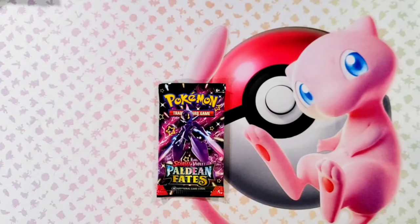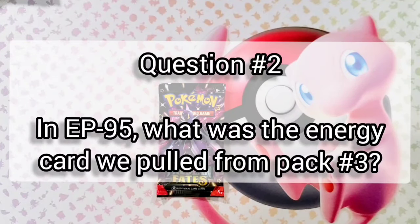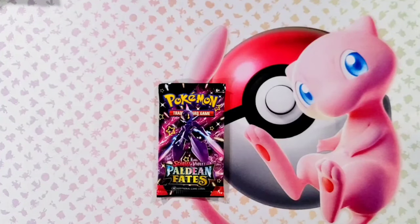If you're new to our channel, our opening theme song is an indicator when a giveaway question is going to be given — this sound lets you know another giveaway question is here. Here's question number two for our next giveaway: on episode 95, what was the energy card inside pack number three? You're going to need that answer along with the answer for the first question, which was given in episode 103. Our next giveaway is coming up in episode 110, and that one's going to be a super nice pack battle we have set up for you guys.